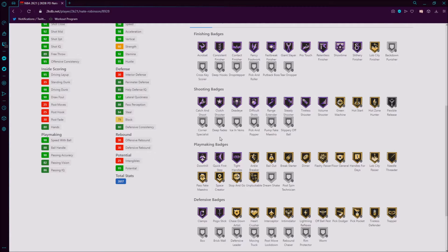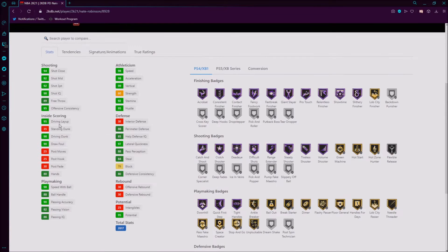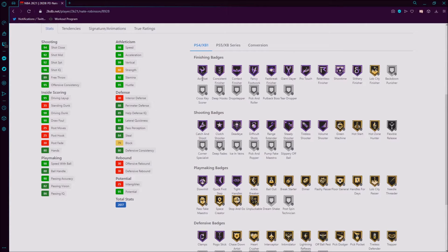I would just put Flexible Release on gold — gold badges in general are going to be pretty easy to get, so 100% I just get Flexible Release on gold. Don't really need Corner Specialist because there's no point shooting the corner here. I'd just use him as a mid-range type finisher because he's got the 98 driving dunk. Maybe Cross Key Scorer just to have that badge.